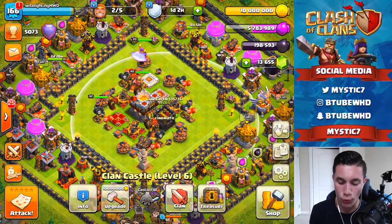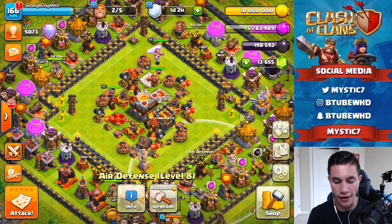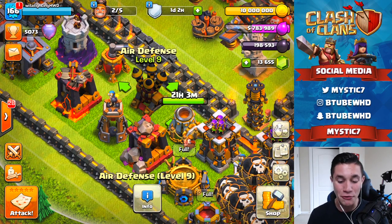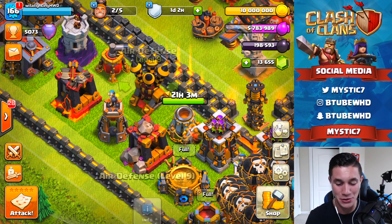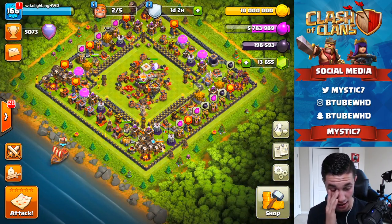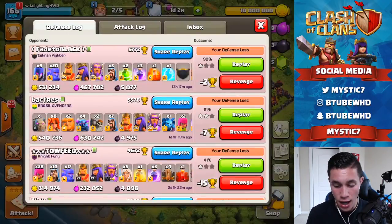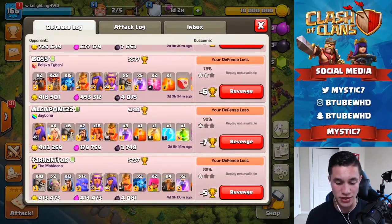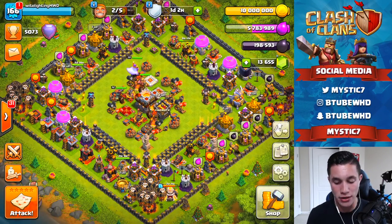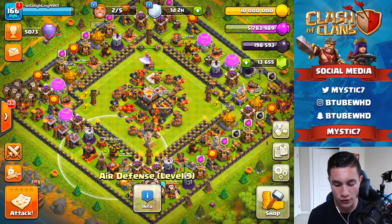We'll be spending our 10 million gold probably on an air defense. I would do the clan castle — we're going to do that eventually, I promise — but right now we're doing air defenses because we only have two more left. We actually do have our first ever level 9 maxed out air defense in our base, which is super exciting. That thing looks beast, and once I eventually get a strategic layout set up I'll go on defense in legends league with this base.